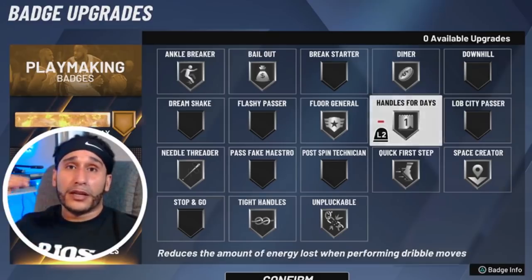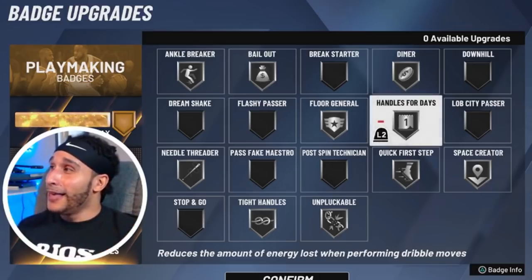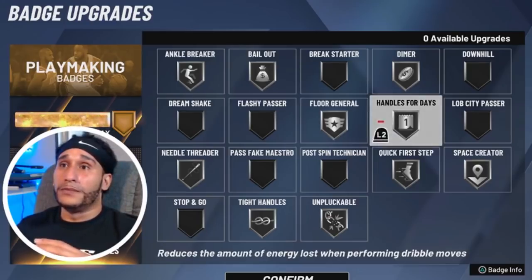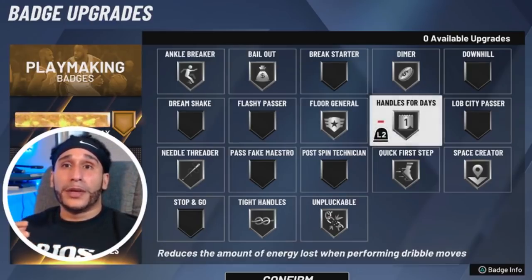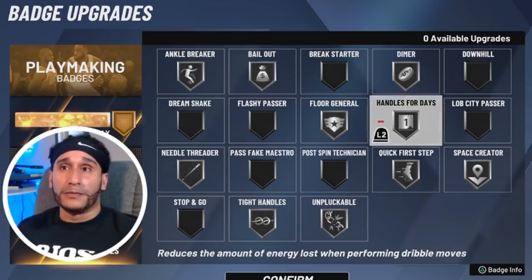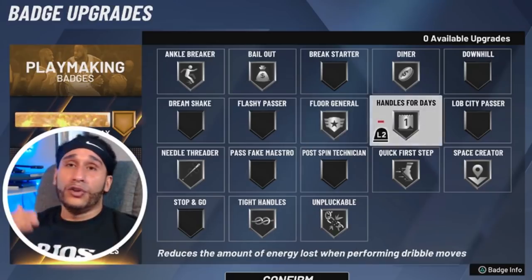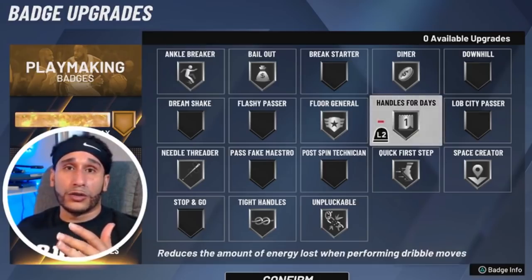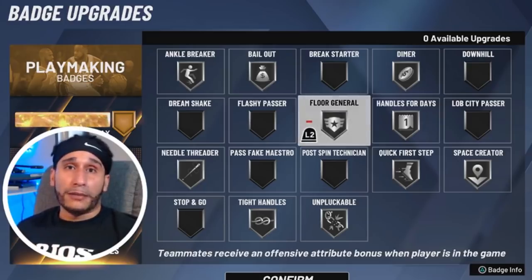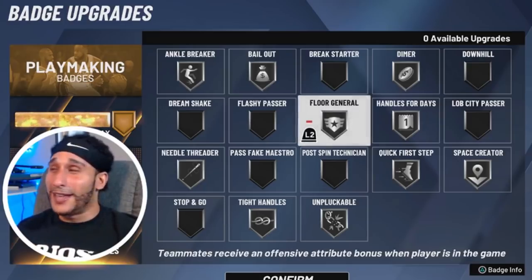Handles for Days on silver — a badge I'd normally equip at the highest level. One thing to mention is that if you take off Handles for Days or lower it, you can't queue up the next dribble move in your animation as quickly, and your energy dwindles down super fast. You'll only get a couple of moves before you're gassed. We're going to test this out in today's live stream, so come check us out. Floor General on silver — I've mentioned this before: floor general seems to make my player play a lot better. A lot of people think there's a placebo effect, but I feel like I genuinely play better with it equipped.